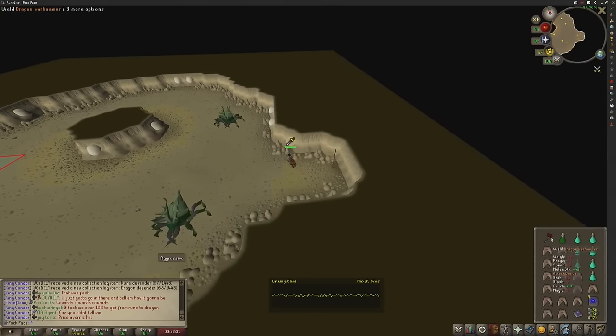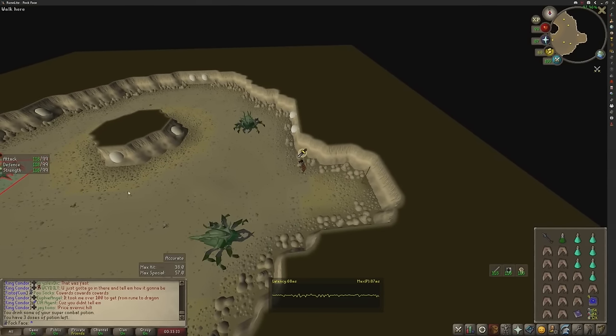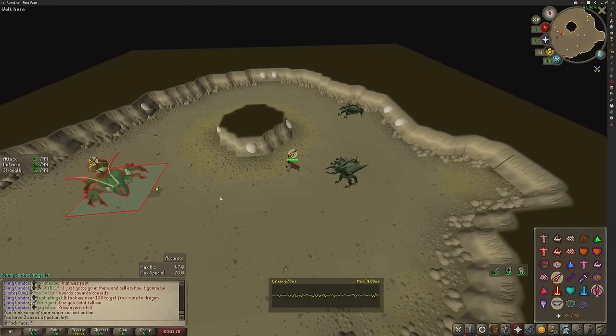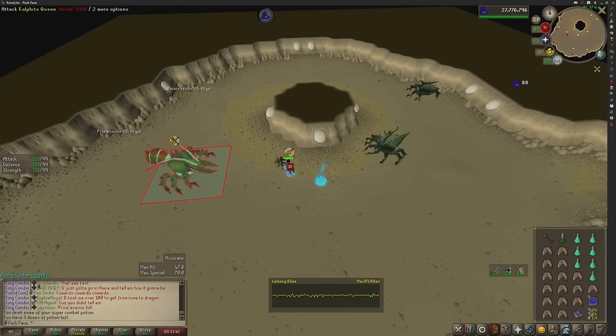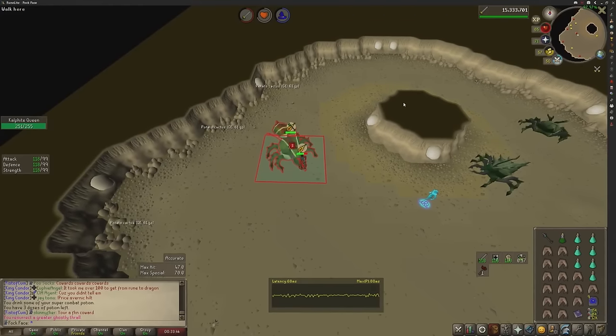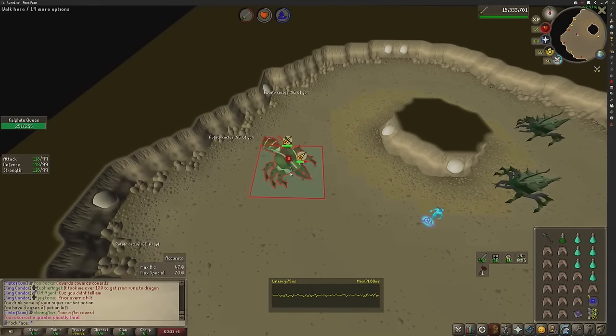Now, Kalphite Queen. We're going to drink a super combat, put on the Dragon Warhammer, activate Preserve, Piety, Protect from Mage, and Protect from Range — it doesn't really matter. Smack her. We got the spec instantly. I'm going to spec her twice, but really all you're going to do is shift-click under her. Shift-click and walk under her and just chill.